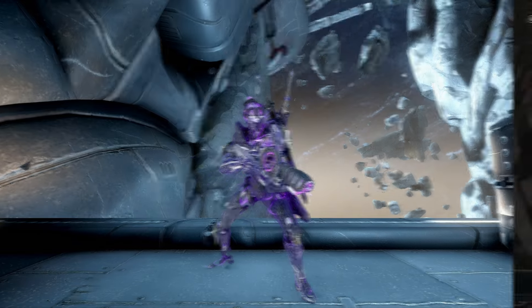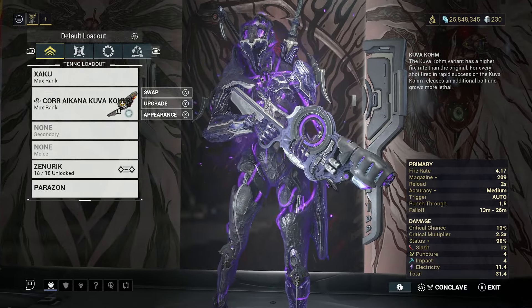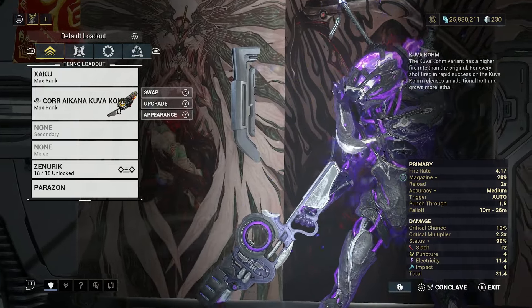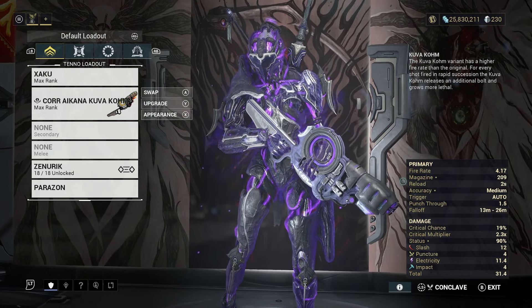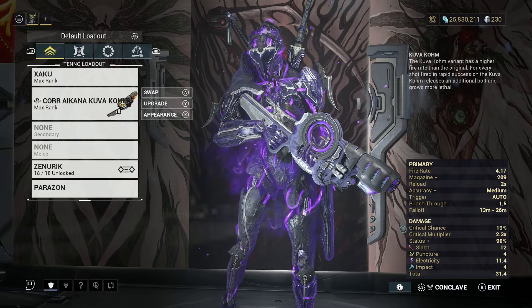The Kuva Comb is an upgraded version of the Comb shotgun that is insanely strong. Looking at the stats of this weapon, the Kuva Comb is an automatic shotgun with a max magazine capacity of 209 shells and has a 2 second reload speed. The Kuva Comb also has a base critical chance of 19%, while the critical multiplier is at 2.3 times.